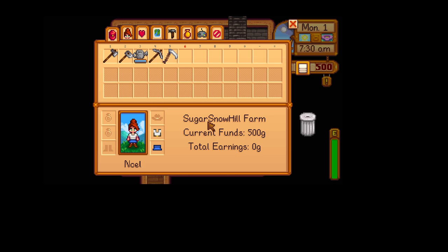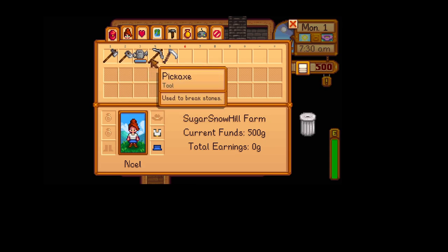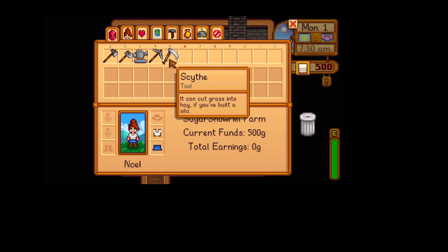Excuse me — it's September where I live, there's pollen all over the place, it just makes me cough. So meanwhile, we got on the bus and we came to Sugar Snow Hill Farm. All we have right now is an axe, a hoe, a watering can, a pickaxe, and a scythe. That's the tools we have.